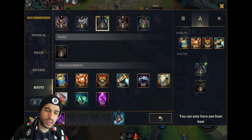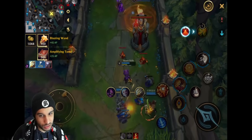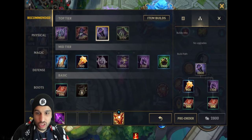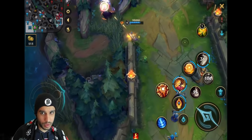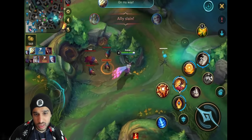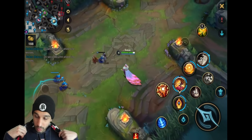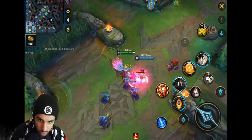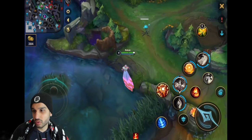In this game he goes for Mercury Treads. As I discussed in the build section, Mercury Treads are great in this game because he's up against Amumu, Galio, and Varus - Varus is also a big counter to Rakan since Varus can just stop you, root you, and you're dead because you're insanely squishy. He also takes the Locket enchant instead of Protobelt - you don't need Protobelt in this game because Galio, Diana, Amumu and Darius are melee champions that will be clumped together. Locket is amazing here because when Amumu or Galio ult, you can use your Locket.